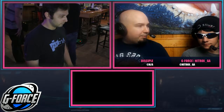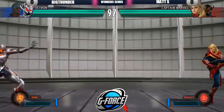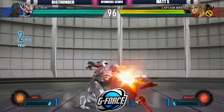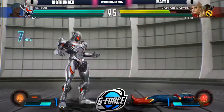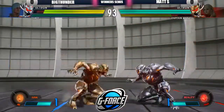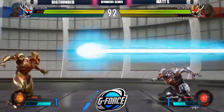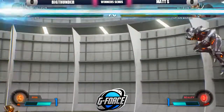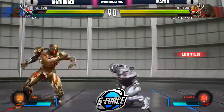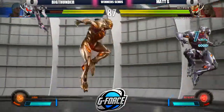Especially with the long distance hyper combo and being able to pretty much tag in for free, so here we go, we're going to get this round started. Reality Stone is pretty much a projectile-based thing — you hit it and it spawns a helping projectile. In Infinity Storm mode, you just hit buttons and the game kind of does stuff for you. It spawns projectiles, and it looks like there's no way of approaching someone who has activated the Reality Infinity Storm.